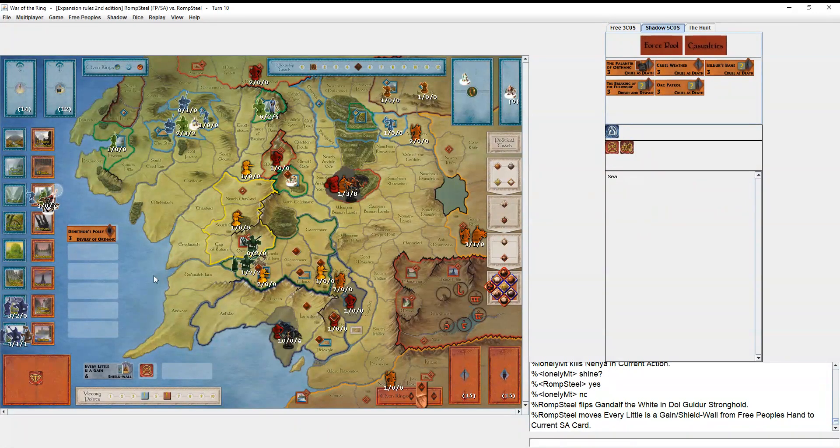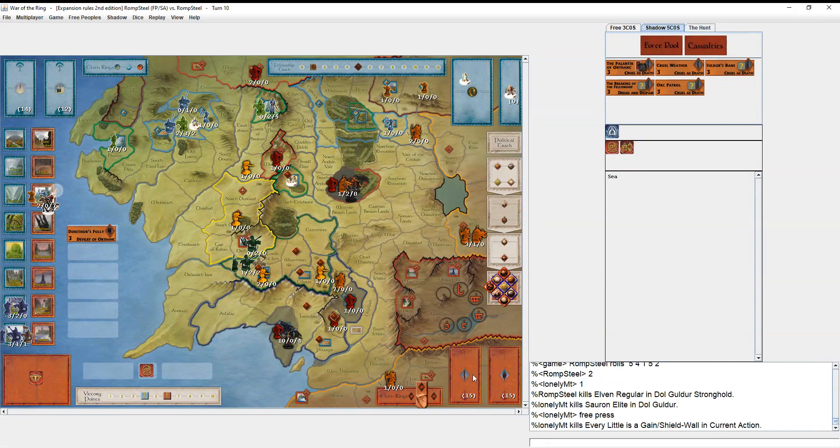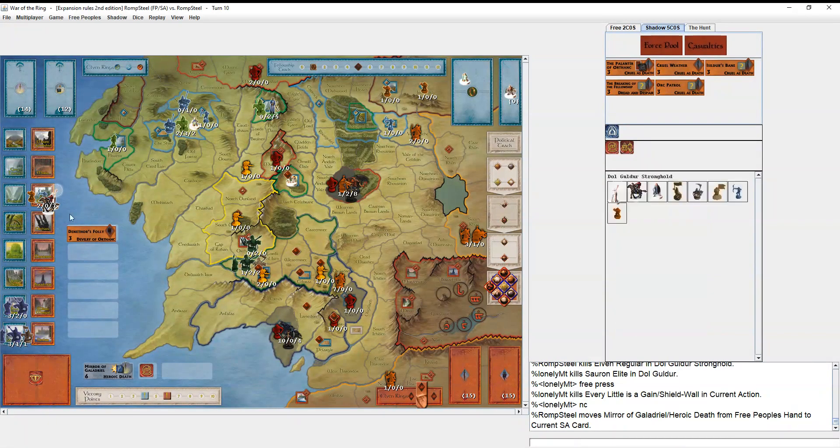He has five character cards in hand — four Cruel as Death and a Dread and Despair — so if I let that Nazgûl leadership stand he can probably play some of them. Gandalf Shining is absolutely worth it here. I play Shield Wall and it runs into two sixes — that feels good. I roll two hits back. It's feeling very scary — he just needs two hits and he's got it.